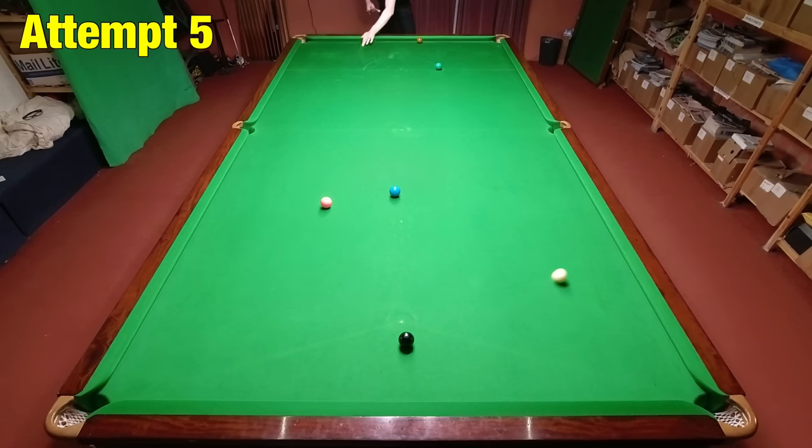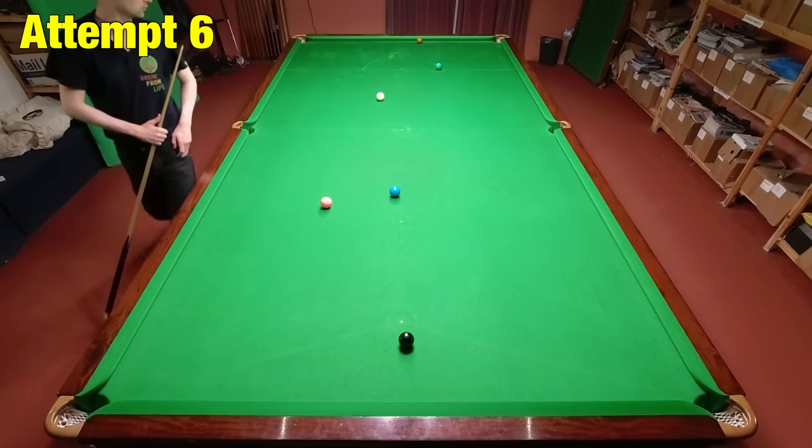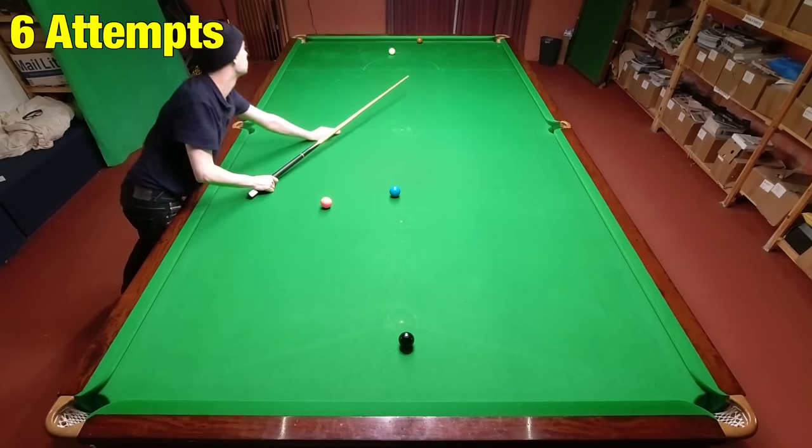This one just went a little bit too far and you can actually see me waving at the cue ball on my fifth attempt trying to get it to slow down. I've actually got a good angle here but I'm just a long way from the green. My sixth attempt was a lot better — I was still about a foot too far away from the green but I ended up with exactly the right angle to just stun the green in and finish in position on the brown.